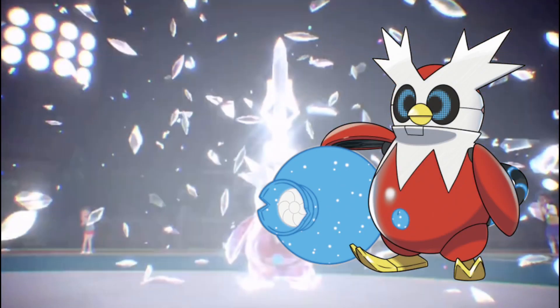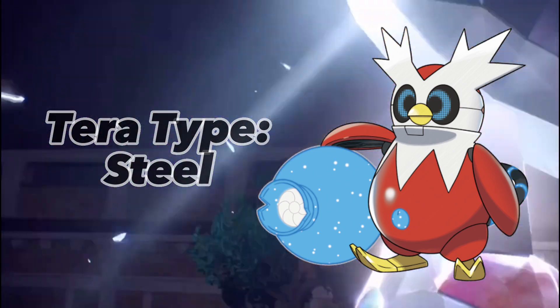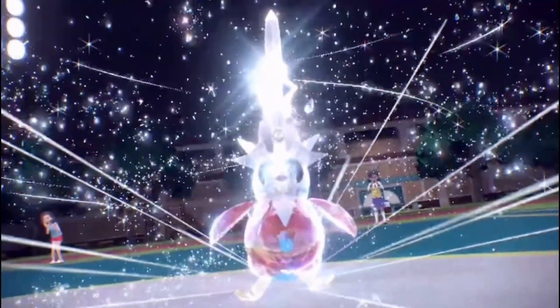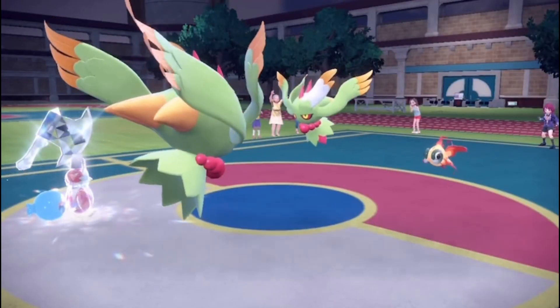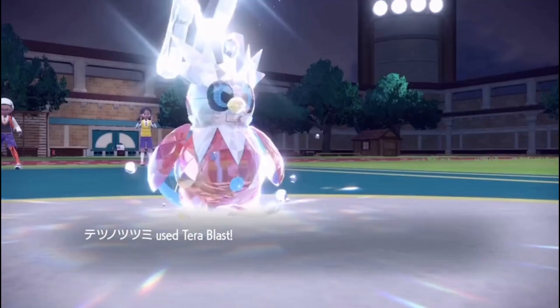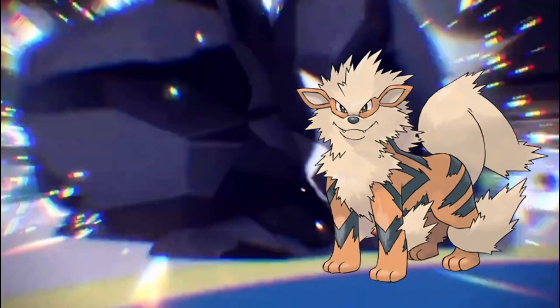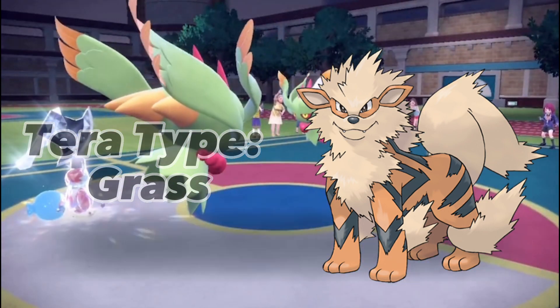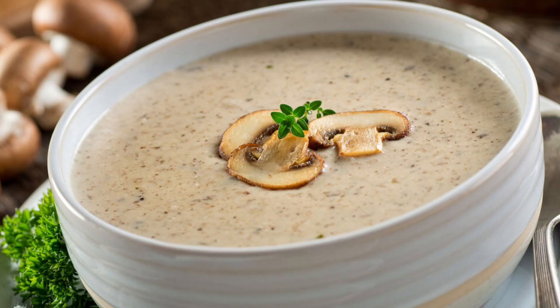I would give Iron Bundle a Steel Tera type with Tera Blast to surprise Flutter Mane. Remember, this is closed team sheet so your opponent doesn't know what moves you have, so essentially any random surprise can win you a game. I would put Arcanine as a fifth with its usual moveset and a Grass Tera type to be immune to powder moves.